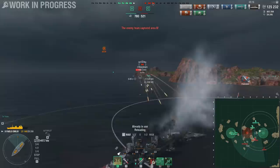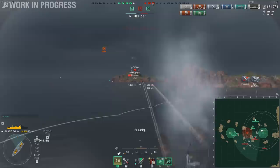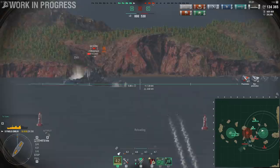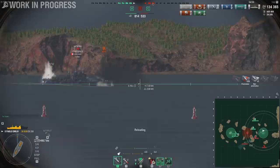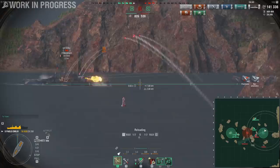About 5k damage. Smoke is up, now I'm covered, and she doesn't have radar, so there's not much she can do — I'm too far away for Hydra to reach. If she were to try to angle against me she would have to bow onto me, but then the Yoshino would be able to take care of her easily. So she's between a rock and a hard place, and we should easily be able to take her out.